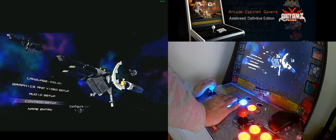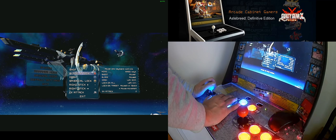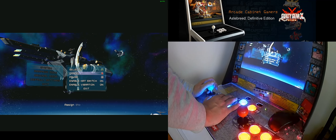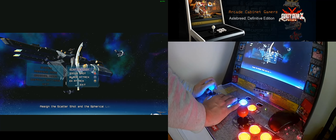I'll show you the control setup. In arrange mode, you need about 5 buttons, or you can even assign the menu buttons. In original mode, you need 4 buttons.